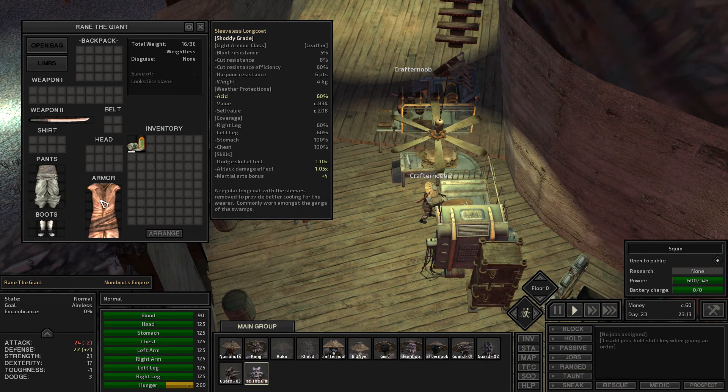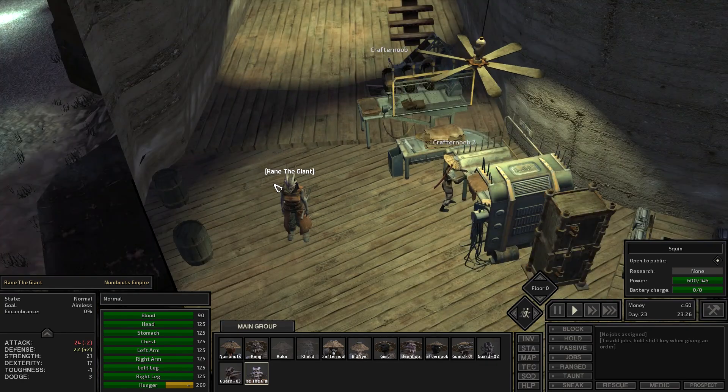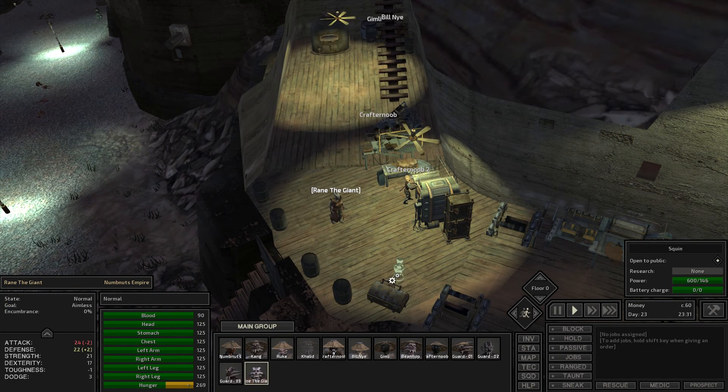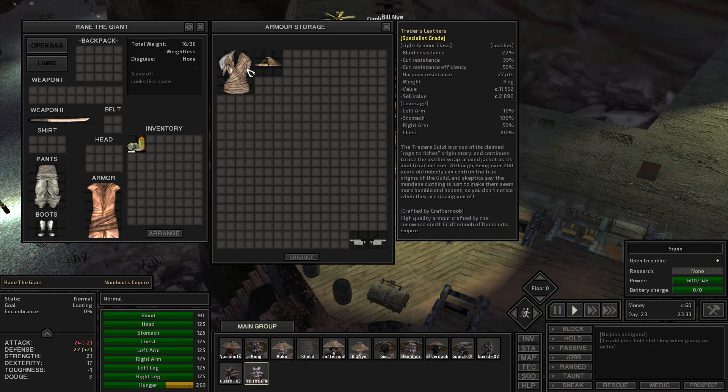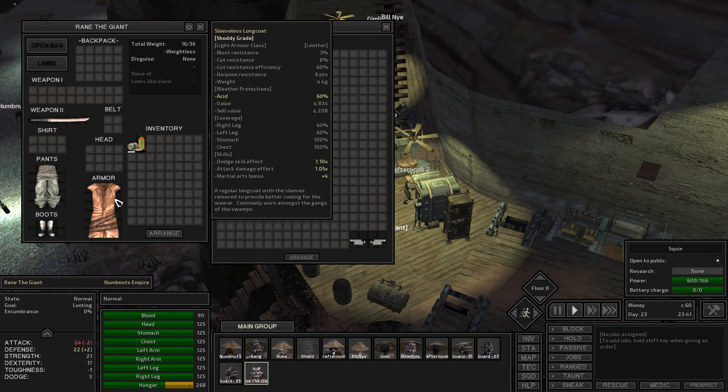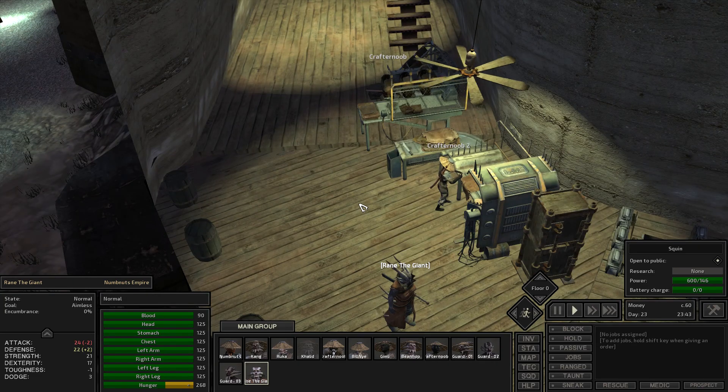I'm actually going to check this armor — it might be pretty good. Blunt resistance, cut resistance, cut resistance efficiency — I'm not sure what that means. What is efficiency for? Chest, right leg, left leg — so it's pretty good, this long coat. We just don't have the materials though. Stomach, left arm, right arm — I'm looking at the coverage and the resistance. If we get a specialist crafter, this would be better, because this is shoddy, but it's covering a lot of our body, so that would reduce the damage by a significant amount.